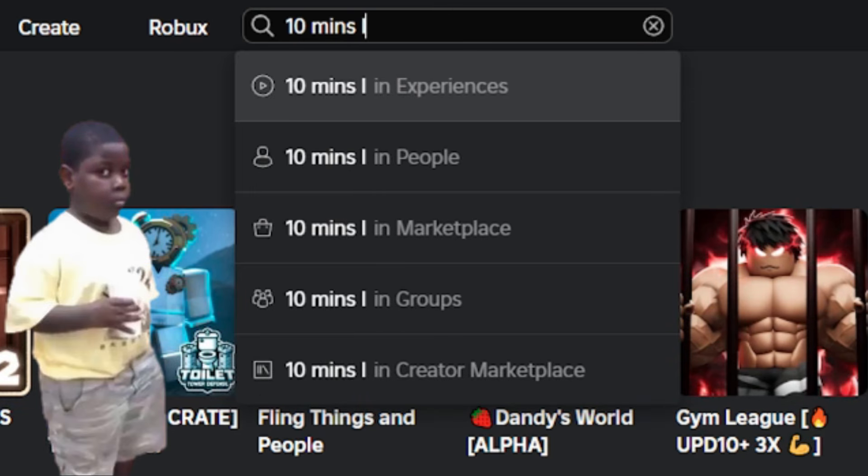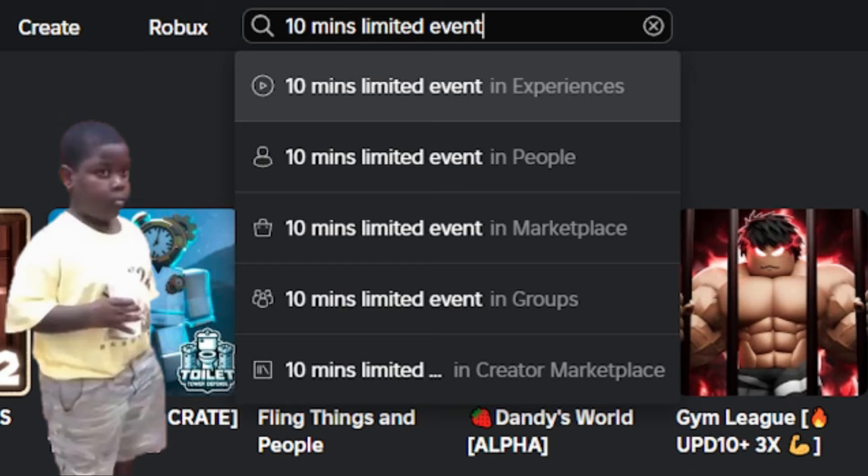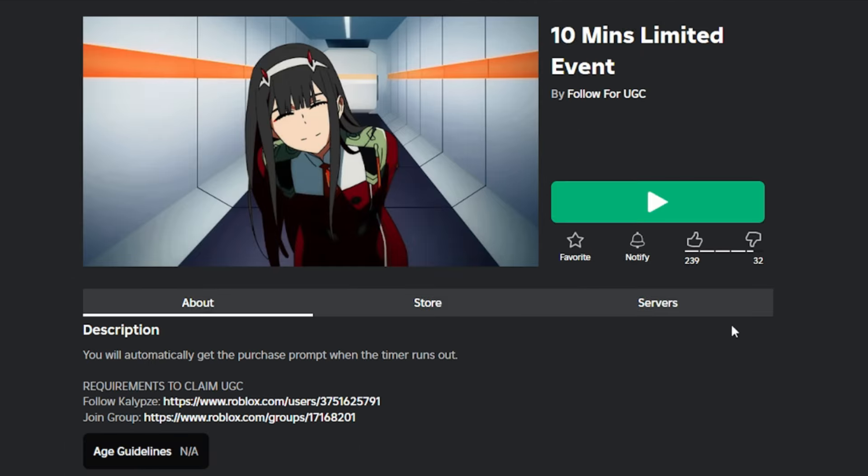Search for the 10-minute limited event game. On this game, they will release a new limited item. This event will start soon, so do not miss it. For the game links, I put them in the description below.